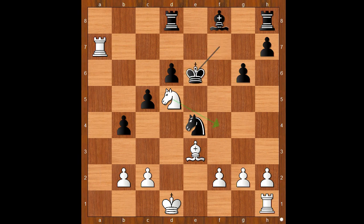King to e6. Knight to f4 is also a good move in this position. Knight to c7 check was played. King to e5. Is the black king safe in the center of the board with so many pieces still in the game? The black king may not be safe. Do you agree?